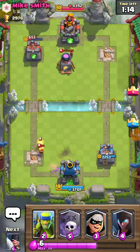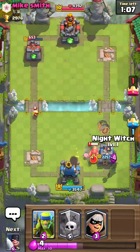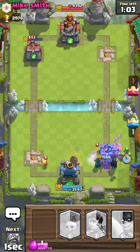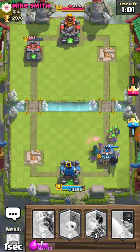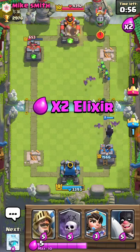Of course the Executioner goes for the Furnace — great, that's just perfect for me. I don't know what to do next. My next move should be... okay so Night Witch — there we go. That should be good. Now I might use a Prince.